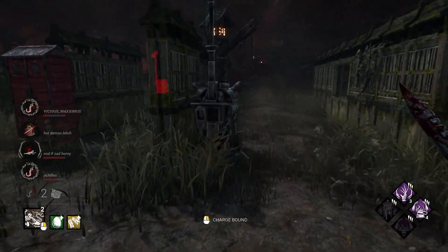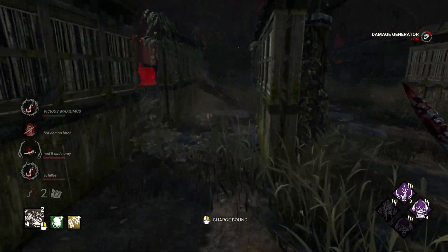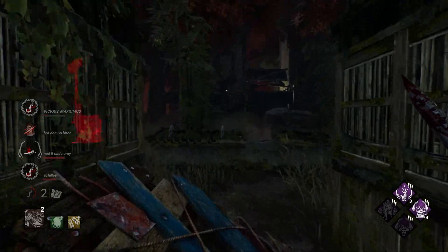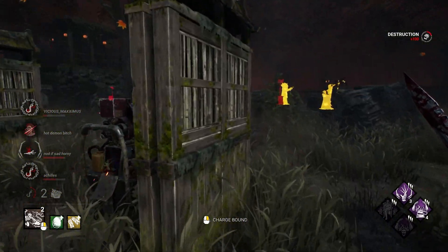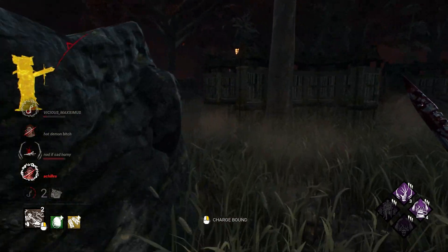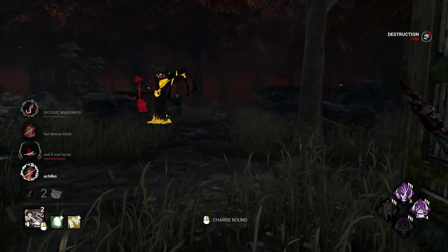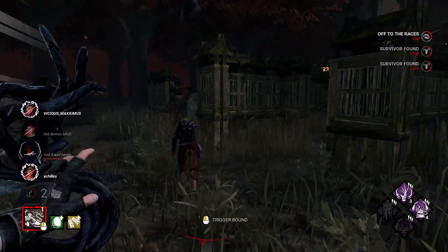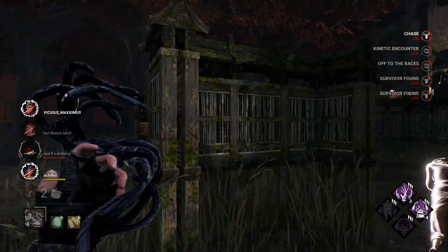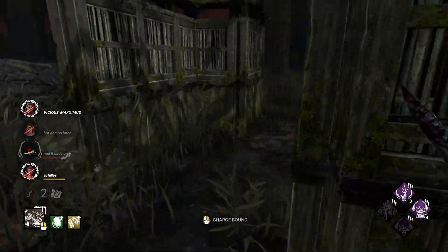We'll come kick this gen, just to slow down a smidge. We'll come break this. We're sitting on five hooks. Two gens left — they have no pallets on that side left. That was a really good dodge there. I didn't think she got that dead hard, but good for her.